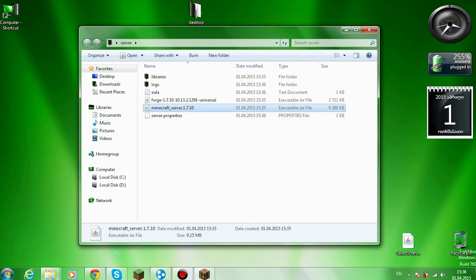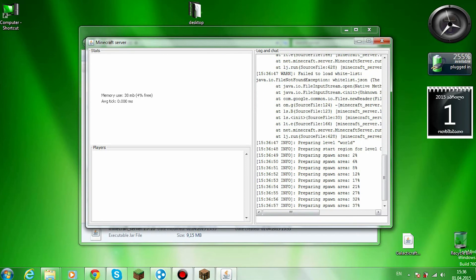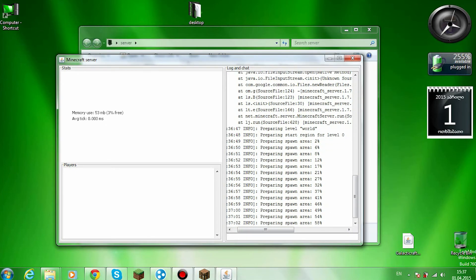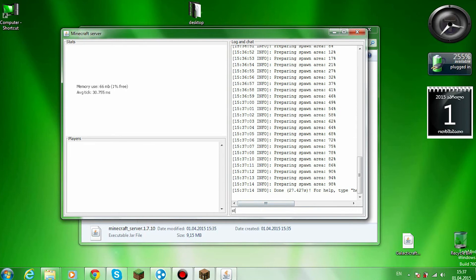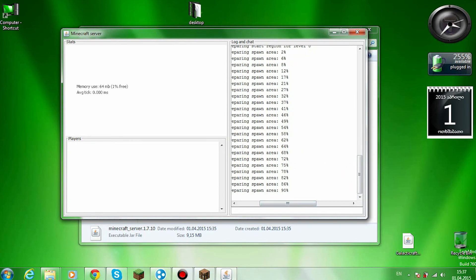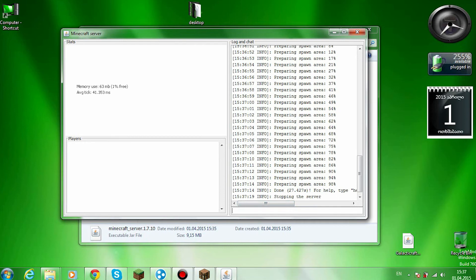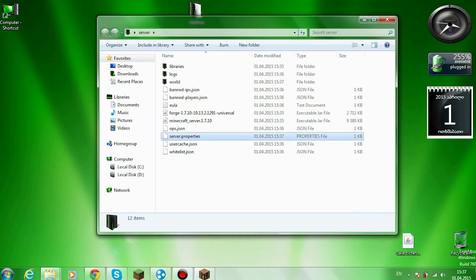Then just open the server again and wait for it to install. As you can see it's opening and preparing regions. It'll be done soon — 82, 86, 90, 94, 98 — alright, it's done. Now you must type 'stop', otherwise the server will not save its own maps and stuff.